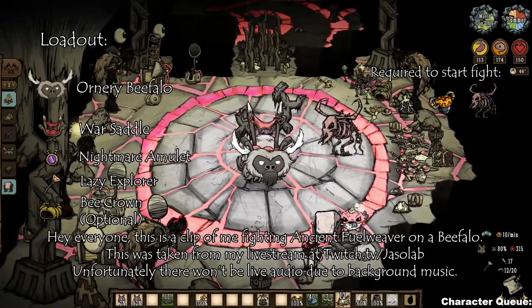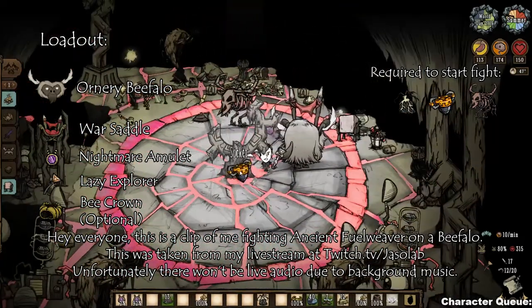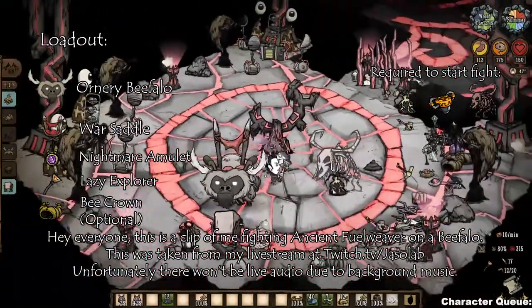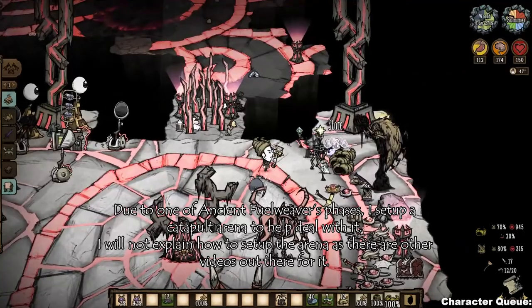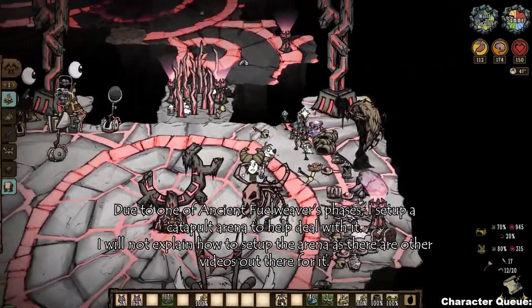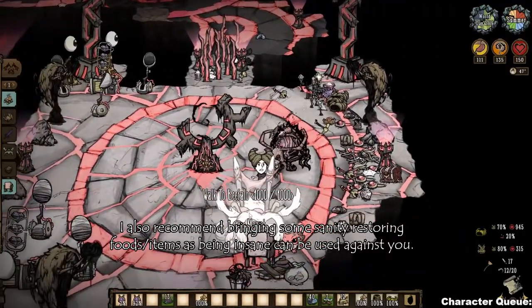Welcome back to another Beefalo Boss video. In this one we're going to be fighting Ancient Fuelweaver. I did set up a catapult arena for this fight, but not for damage — more to counter a certain phase that Ancient Fuelweaver has.